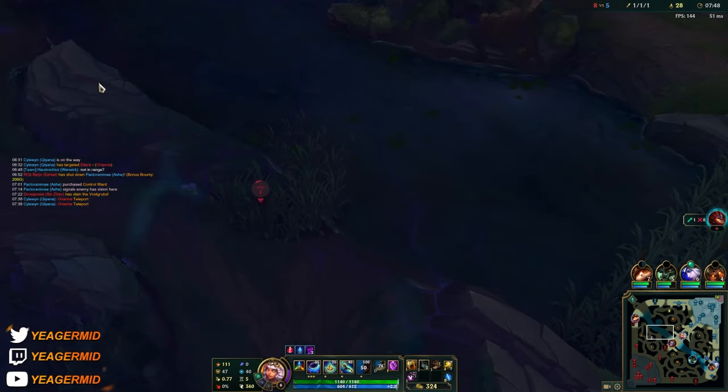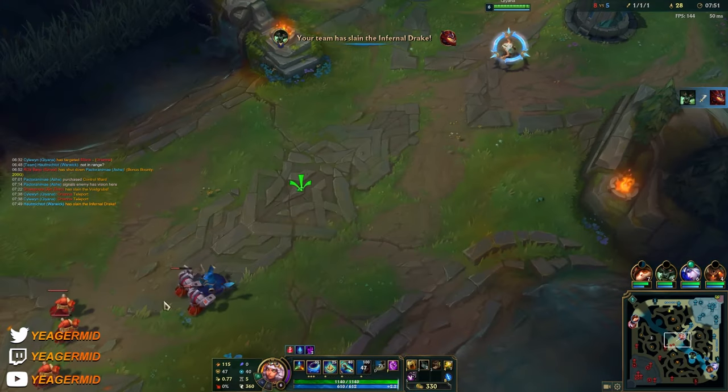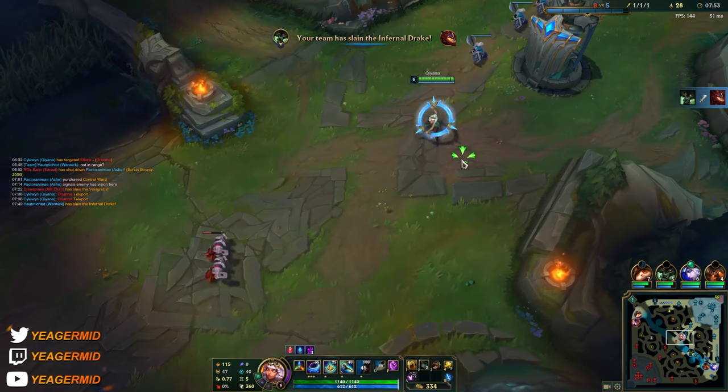What I did was knock Orianna into the terrain so it ended up stunning her, but my W wasn't on cooldown — wait, it was on cooldown — that's why she didn't die. Otherwise we could have gotten her.